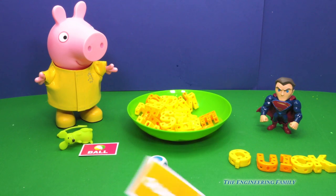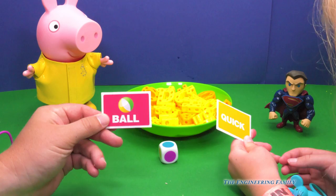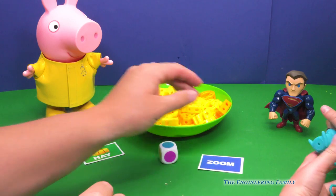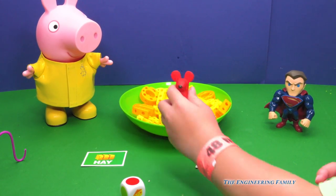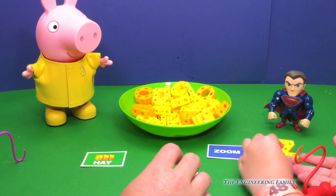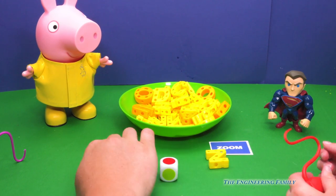And you didn't get any. I didn't get a single letter. I want a rematch. Peppa and I want a rematch. Nope, no rematches. Alright, so I had the word ball and you had the word quick. Now let's flip them over. Now I've got the word hey and you've got the word zoom. So let me go first. Red. You get to go first. And she got the Z — for the first letter in the word zoom.